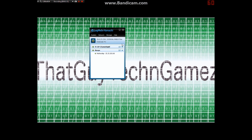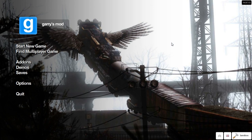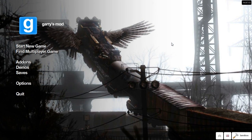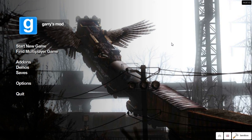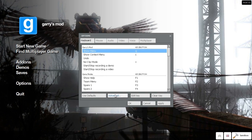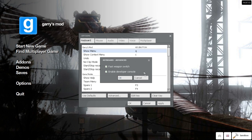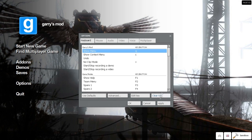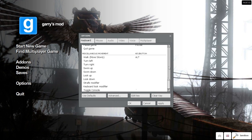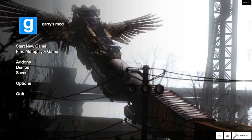Now I'll show you what you have to do in-game for your friend to join. After you have Hamachi set up and everything's good to go, go to Options, then Advanced, and make sure you enable developer console. If you don't know how to open it, go to Keyboard, scroll down to Toggle Console, and you'll see the button.